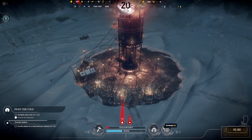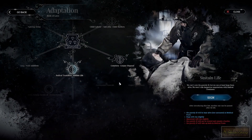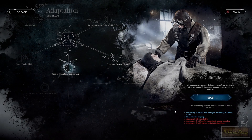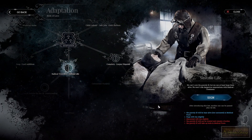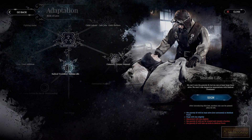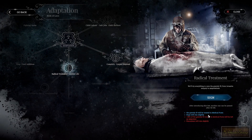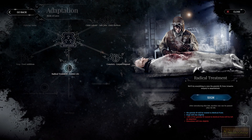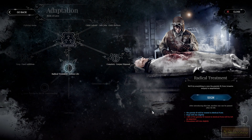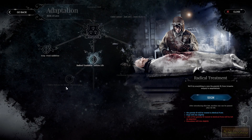This is a skill tree for laws. The 'sustain life' option means we can't cure the gravely ill but we can keep them alive — we won't risk dangerous amputations. You can indefinitely keep them in the medical post, but unfortunately they won't be treated, so they'll remain a burden and take up beds. Alternatively, 'radical treatment' means the gravely ill are treated in medical posts immediately without an infirmary — hope will rise slightly — but around 30% of those treated will be left as amputees. I'm probably not going to go for that.